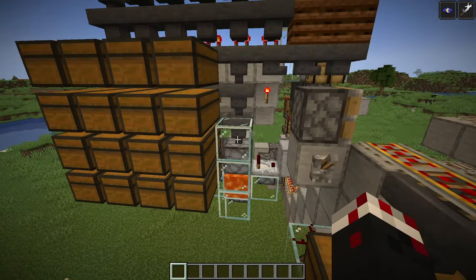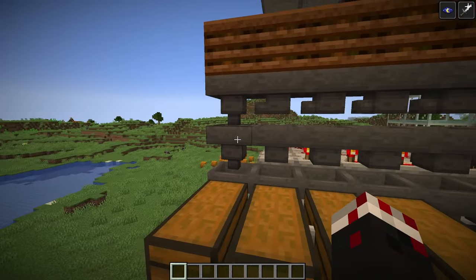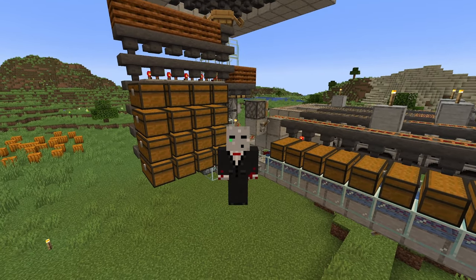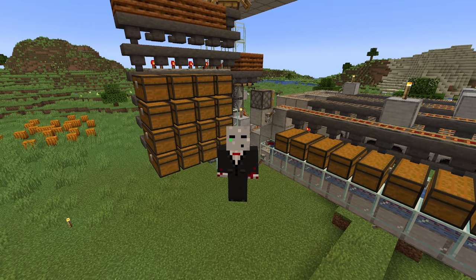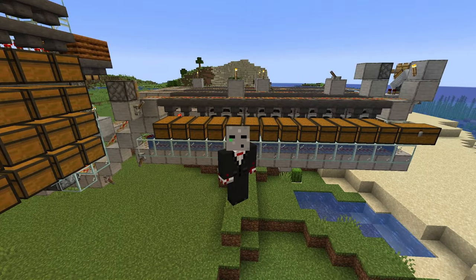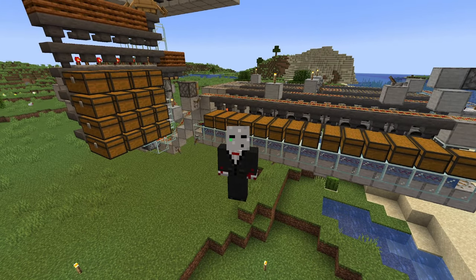In addition to all this, we have the normal drops from the mob farm: I'm burning the rotten flesh because nobody wants that, but we have all the other drops — string, arrows, gunpowder, and all the witch drops. Where this gets really crazy is that you could build a sugar cane farm right here and automate rocket production with all the gunpowder. You could also craft string into wool and carpet blocks. This setup can get you more than a dozen unique items, plus a super smelter that smelts tons of items every hour — all much better than what a kelp farm of comparable size can do.